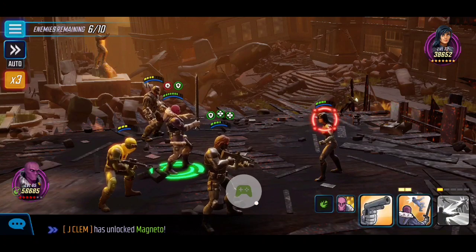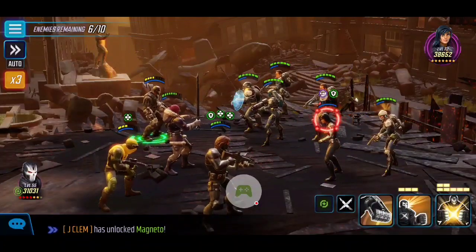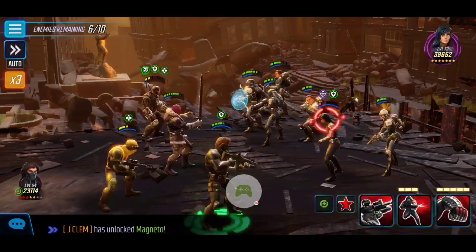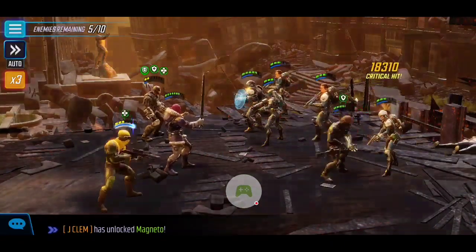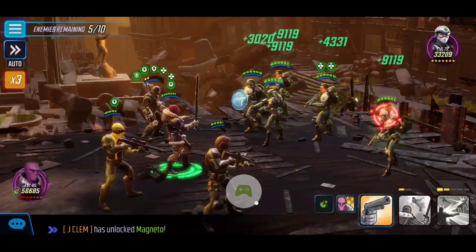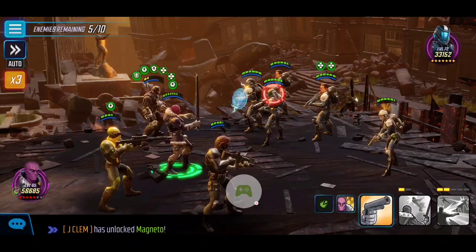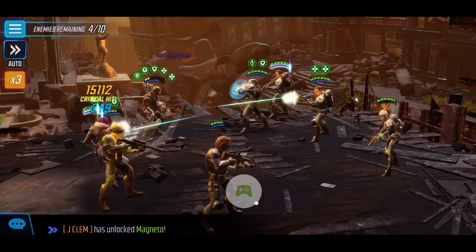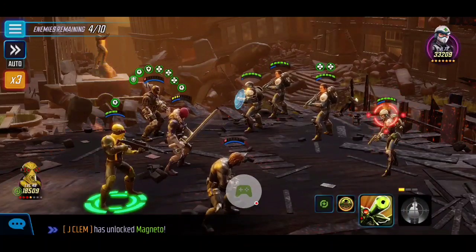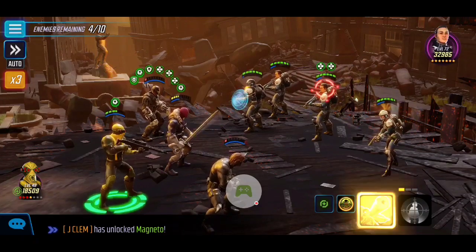Having that Offense Up with Baron Zemo is absolutely huge. Baron Zemo's ultimate finishes off the next enemy, and I use his special to try to take down Yoyo. If not, we'll activate Crossbones' ultimate — Yoyo is still up but that's alright. Winter Soldier's alt finishes her off. Now we use Sniper's special, giving the Offense Up to Baron Zemo. He already used his ultimate, but we use the Offense Up to attack one of the Assaulters, which helps greatly since these guys still hit really hard.